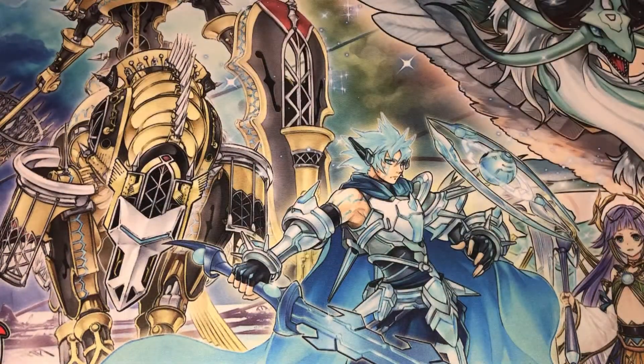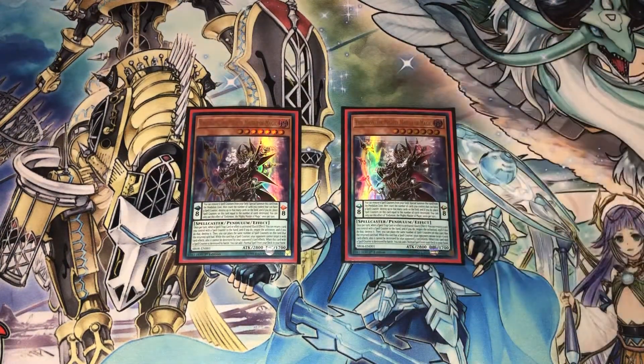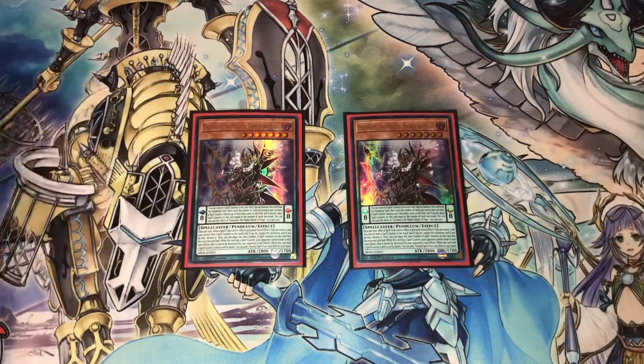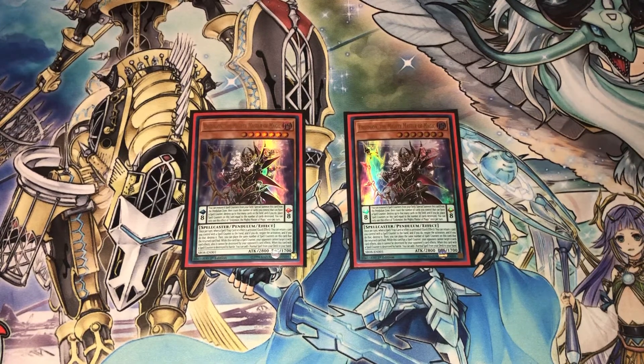For the main deck we're going to play two Mighty Master of Magic. Basically this card is your relatively Dragoon-ish kind of card in this deck. You don't really want to play three because he can kind of brick, especially in your opening hand. You really want to special summon him from the deck with cards like Servant of Endymion — that's how you get better value out of him.